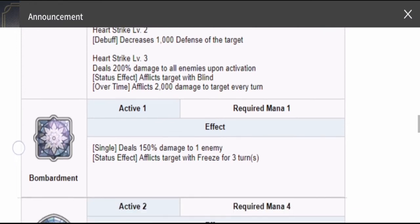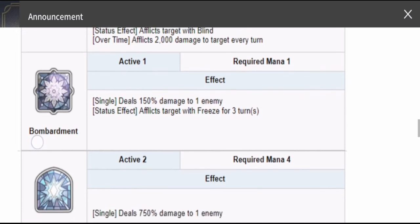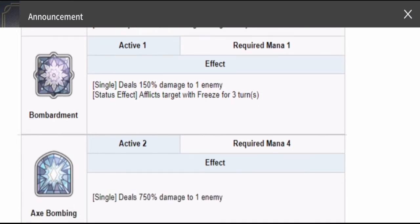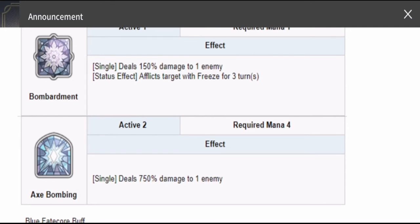His S1 is now named Bombardment — more or less the same as his original form, also requires one mana, but the damage dealt is now 150% versus his original form's 100%. His S2, renamed Axe Bombing, deals 750 damage to one enemy — same required mana cost, but the damage is up from 500 to 750. So it gives him a bit more damage.